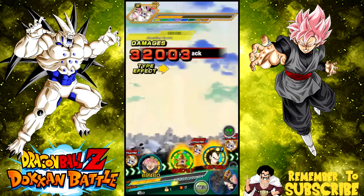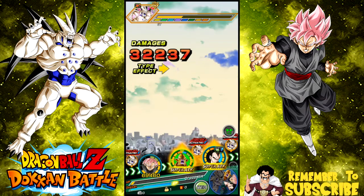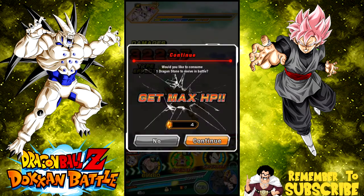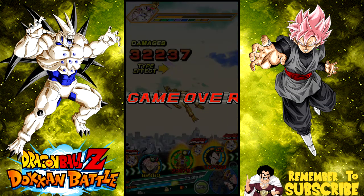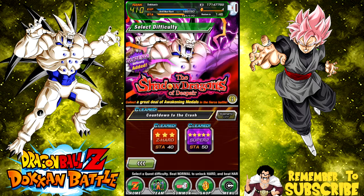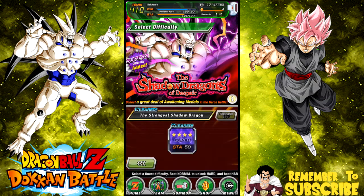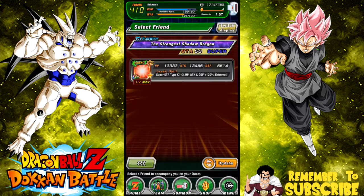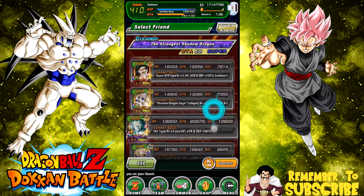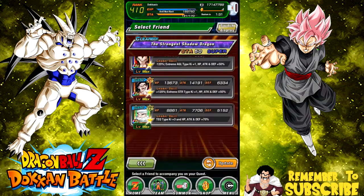I'm gonna die - oh no, yeah I'm dead. Oh well, I should have taken on the other Omega Shenron event. We're not going to continue with this one. I should have probably used some healing items. This team probably isn't the best for the newest meta, but we could probably take on the older meta with it. Let's try the old meta - we'll look for a good Omega Shenron friend.